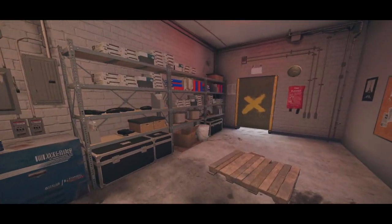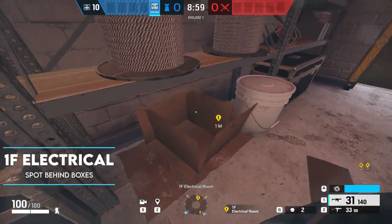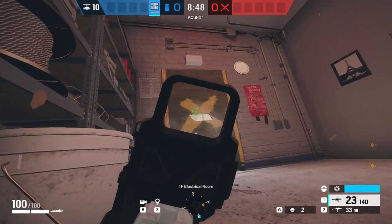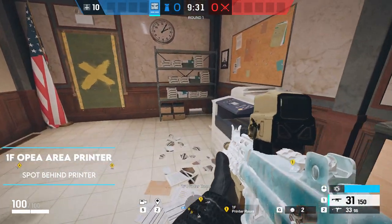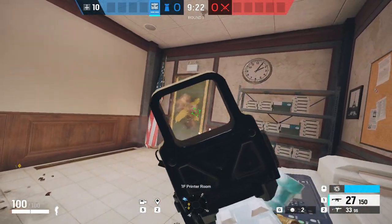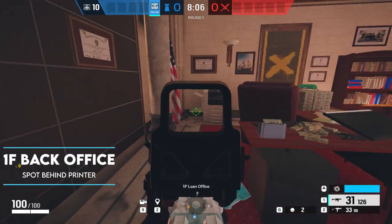Moving on to Bank — the first one is located on the first floor inside the electrical room. Super straightforward: break the cardboard box and lay prone in behind the white container. The next one is probably the most simple spot in the video, but it is the most effective. I have such a high success rate with kills on this one — everyone seems to drone past this by simply lying behind the printer. Drones will come through the drone hole and completely miss you, and then they'll push in through the window to head into open area and you can jump up and get that kill.